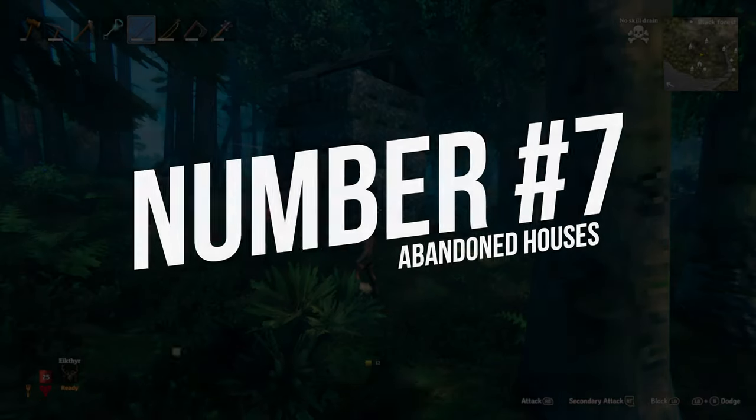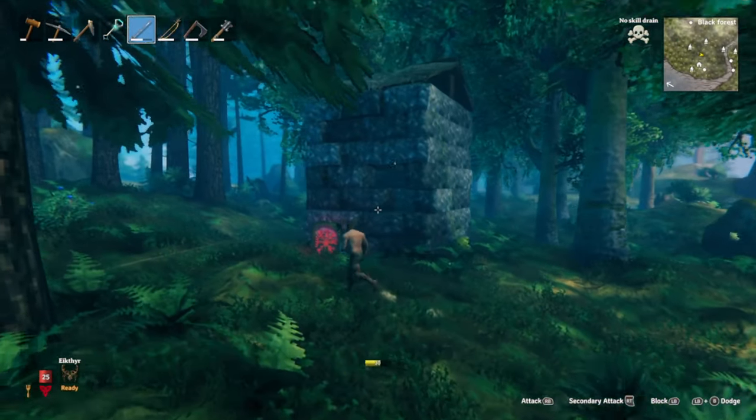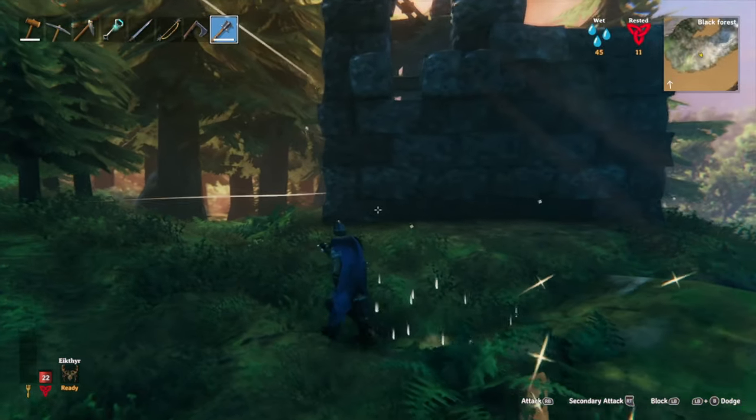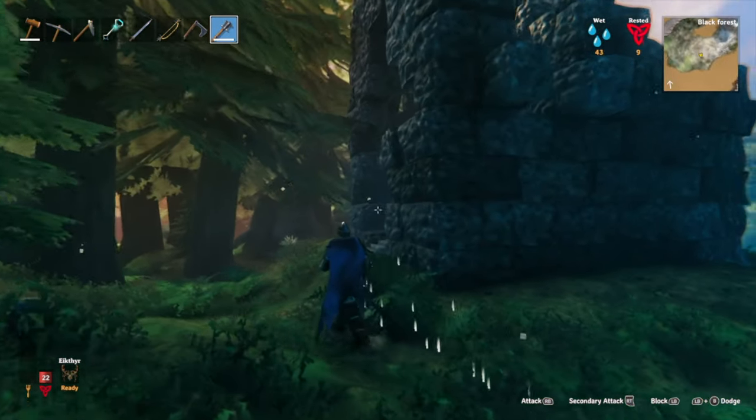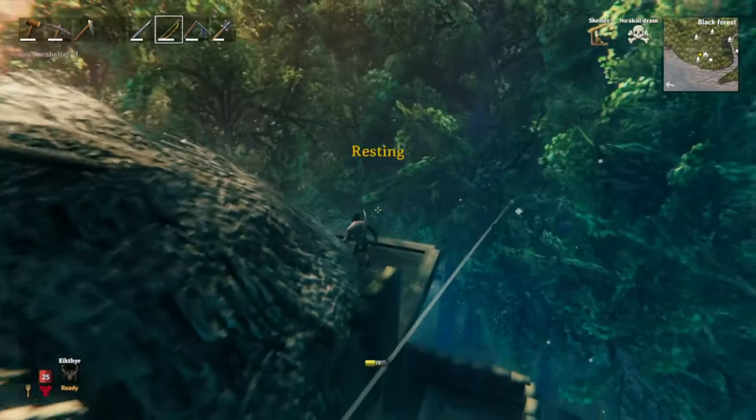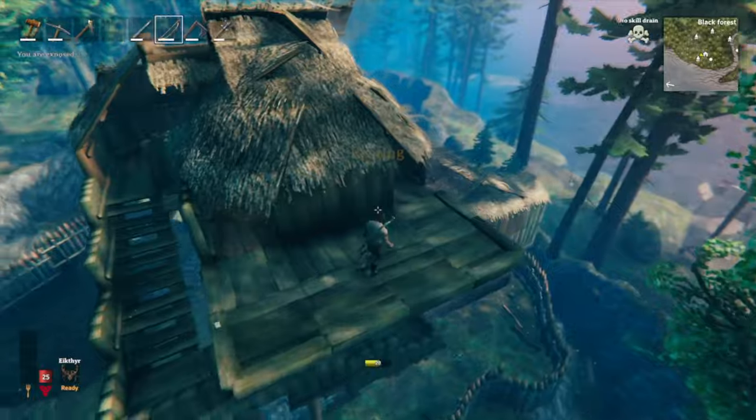Number 7: there are all kinds of pre-built and abandoned houses, especially in the black forest. Just colonize one of them, like these stone towers — close them off with some wood panels and make a fence around them. From there you can build whatever you like, but it's a fast and safe spot.